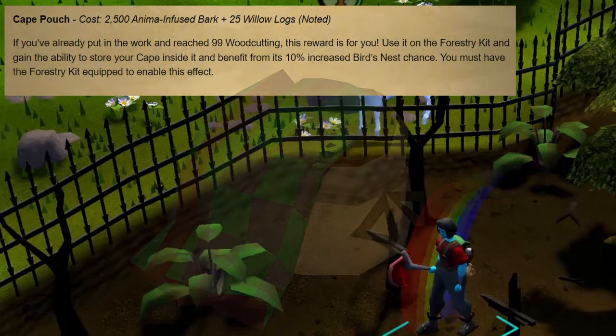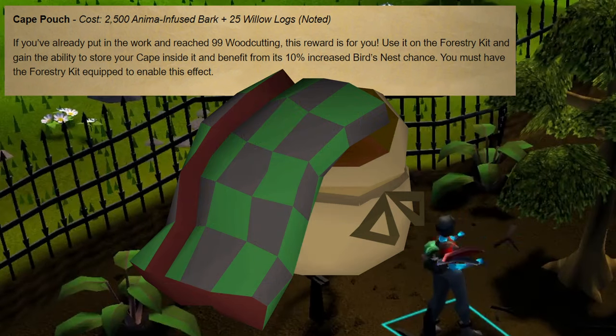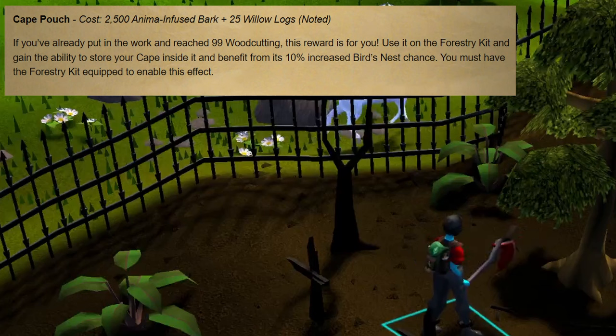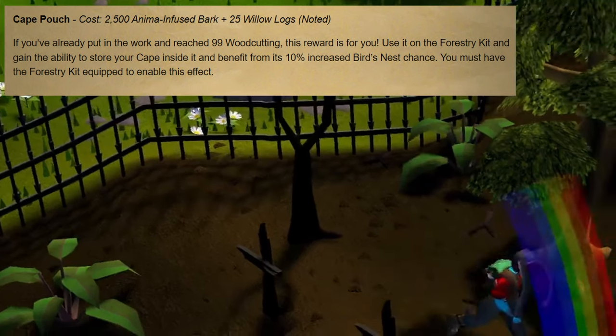Lastly for the new rewards, we have the cape pouch, which costs 2,500 anima infused bark and 25 noted willow logs. If you already have 99 Woodcutting, you can use this pouch on your forestry kit to store your cape inside of it and benefit from the cape's 10% increased bird's nest chance. You must be wearing the forestry kit to gain this effect.